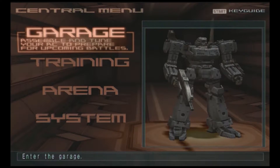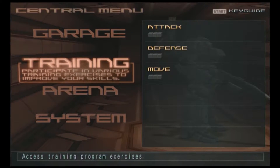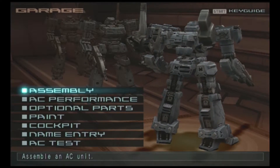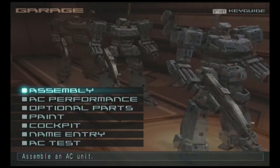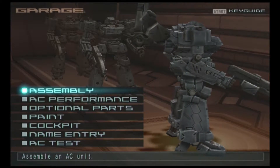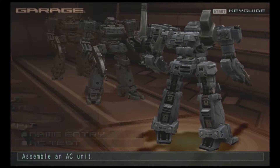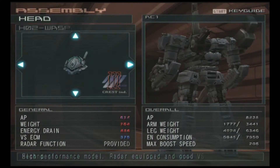Here's what Armored Core 9 Breaker is. You have the garage as usual, training, arena, and system. If we go into our garage, for newer players you have three ACs that you can do whatever you want with. The plus side of 9 Breaker is that from the start, if you click new game — not convert, that doesn't work the same way — you already have a ton of parts to work with.